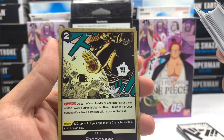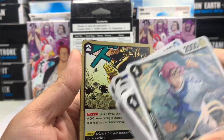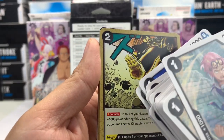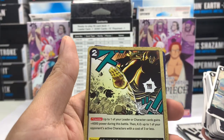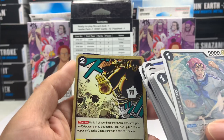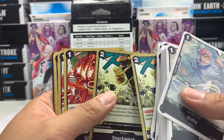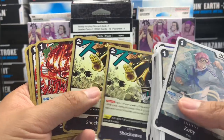Now we're talking — got the Buddha here. Sengoku doing the Shockwave thing against the Blackbeard Pirates. And we can see here Blackbeard, Marshall D. Teach. His Devil Fruit — it's pretty interesting. Blackbeard should steal his Devil Fruit, eh?